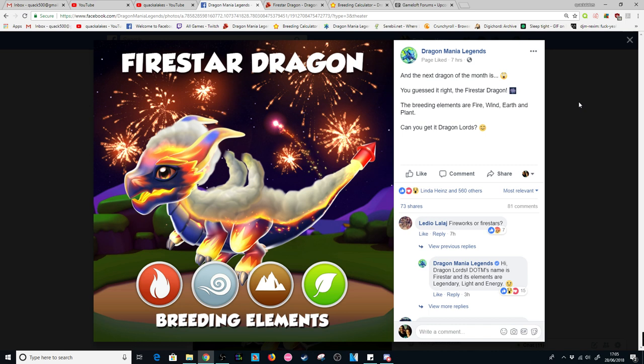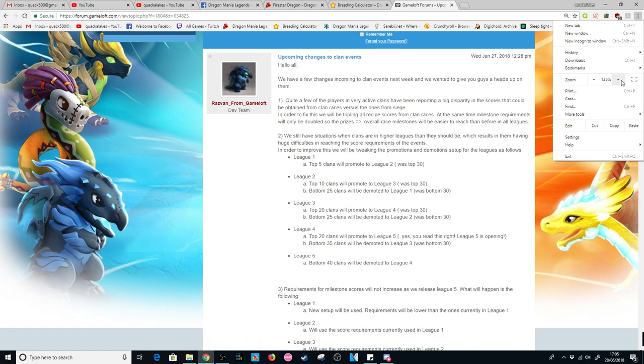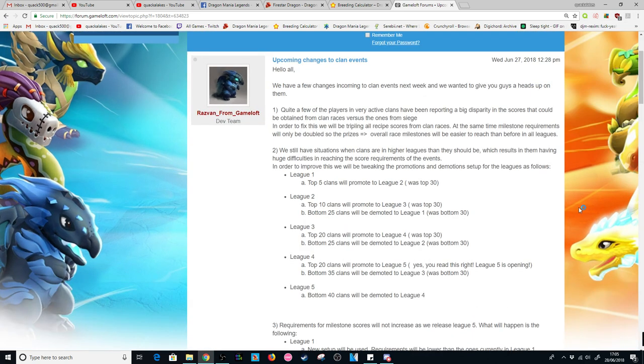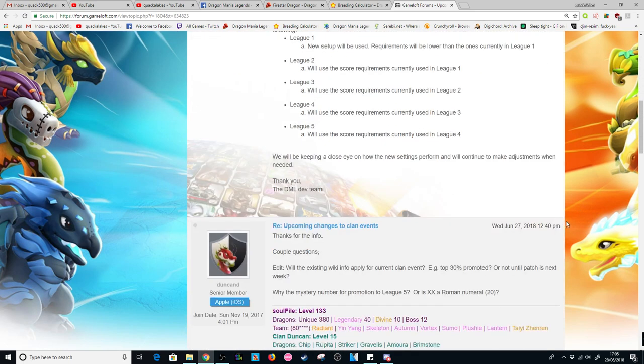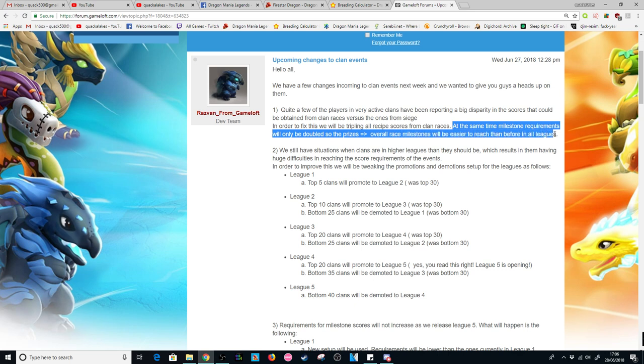On top of that, I did also want to make sure that everyone's aware that there are some changes coming to the clan events, because Razvan did talk about this yesterday on the Gameloft forums. I'm not going to go through all of it because there is a lot of stuff to read on there. But essentially what seems to be happening is they're making it a little bit easier to get some of the rewards from the clan event. Number one: quite a few players in very active clans have been reporting a big disparity in the scores that could be obtained from clan races versus the ones from Siege. In order to fix this, they will be tripling all recipe scores from clan races. At the same time, milestone requirements will only be doubled, so the prizes and the overall race milestone will be easier to reach than before in all leagues.